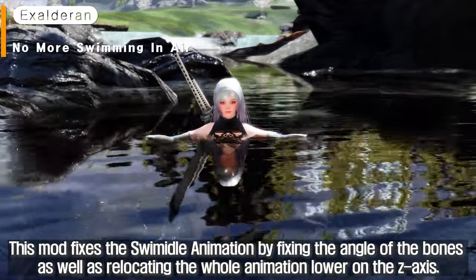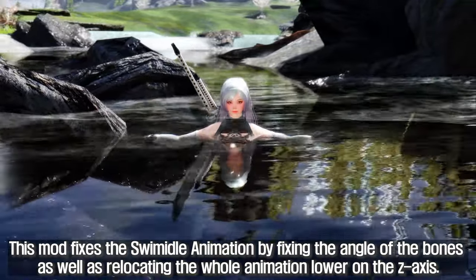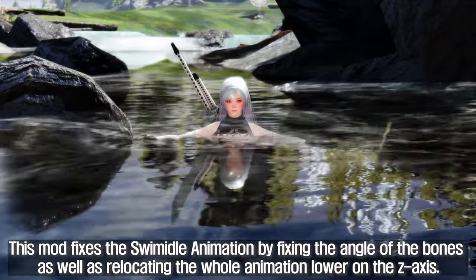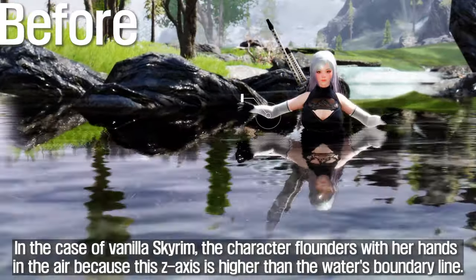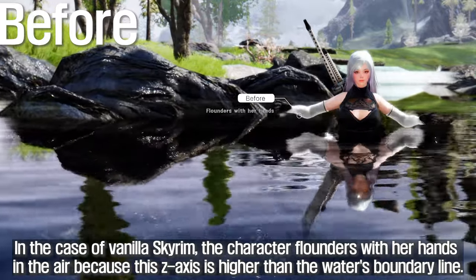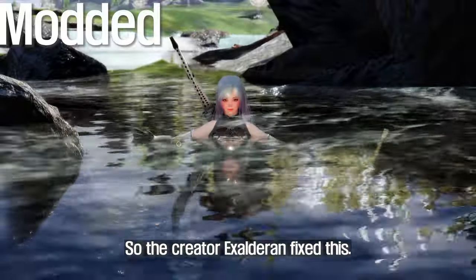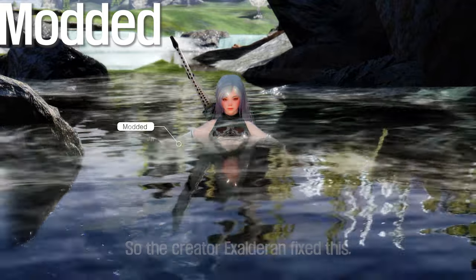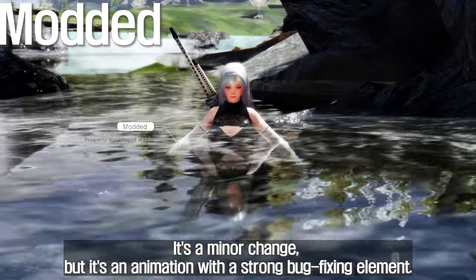This mod fixes the swim idle animation by fixing the angle of the bones as well as relocating the whole animation lower on the Z-axis. In vanilla Skyrim, the character flounders with her hands in the air because the Z-axis is higher than the water's boundary line. Bethesda still let this go, so the creator Exalderan fixed it. It's a minor change, but it has a strong bug-fixing element.